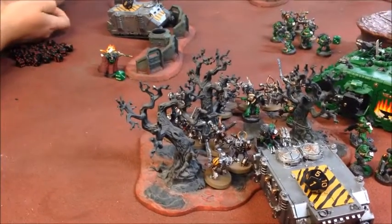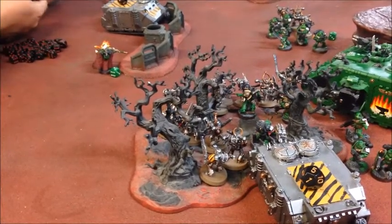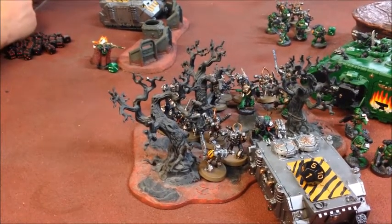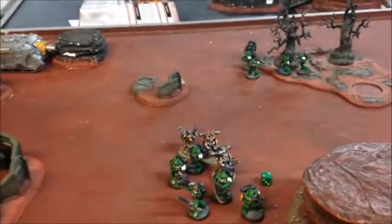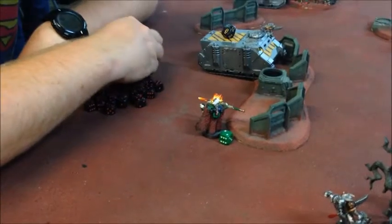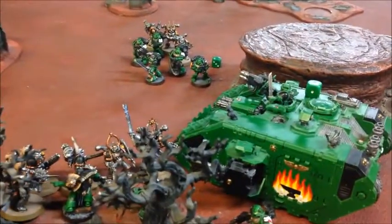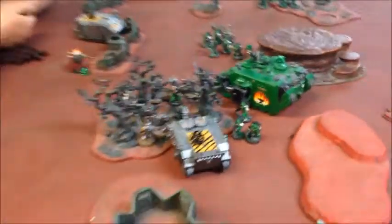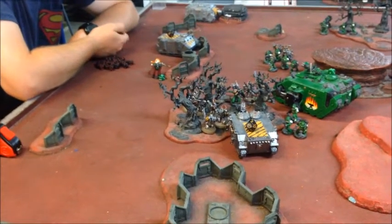Sam made a smart move — knowing that if the Chaos Marines charged the Sternguard they'd get butchered by the flame weapons, he charged the Rhino first into them instead. That took some damage but is still alive, and it meant the rest — his Chaos Lord, Sorcerer, and Chaos Marines — could charge unmolested. That led to complete butchery of the squad: six casualties plus another from leadership, for nothing in return. Over there the other Chaos Marine squad wiped out the plasma tactical squad before consolidating. Vulkan finished off the second Forge Fiend in combat, but Sam managed to consolidate his Sorcerer into my Land Raider — holding up the entire tank with one little guy on foot.